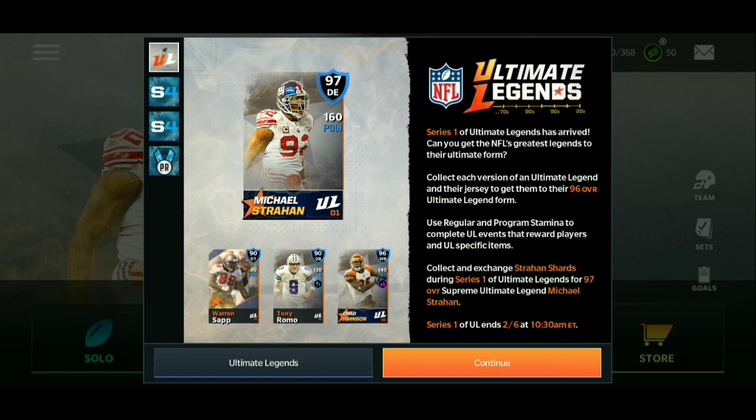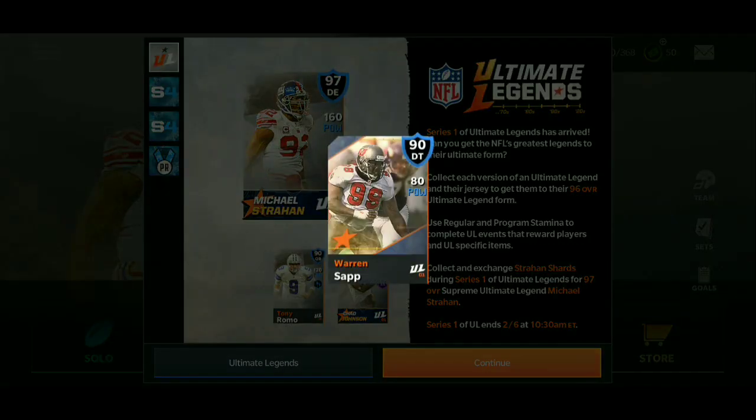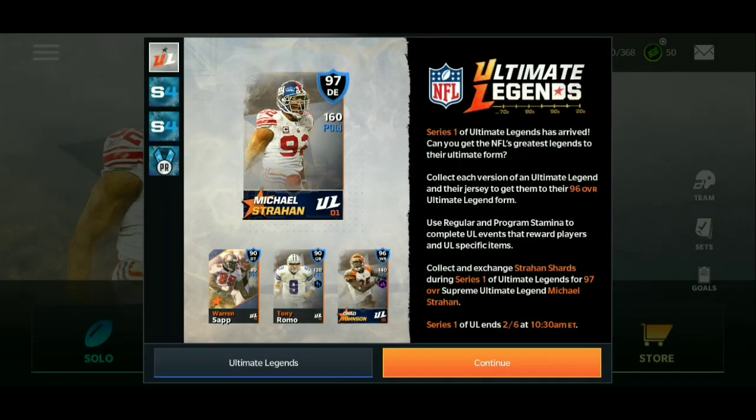What's good, it's MadeMobile Myth here. I'm back with another Madden Mobile 21 video. Today we got the Ultimate Legends — I'll be showing you how you can get the 90 overalls. We got two different types of 90s. They show you an example on the news tab screen.